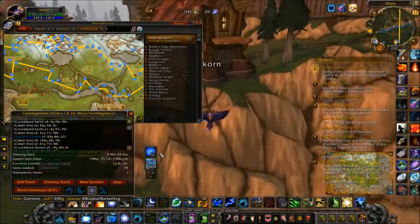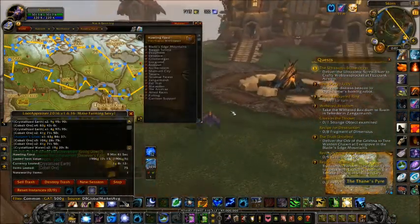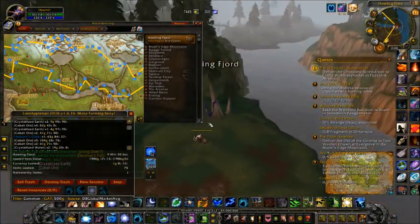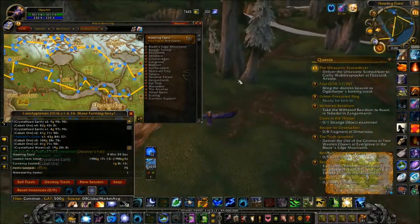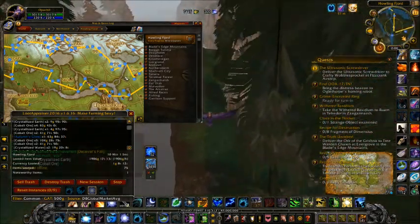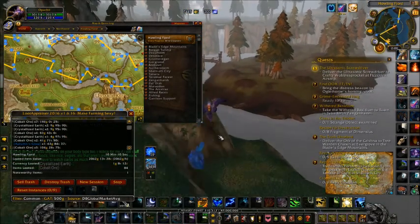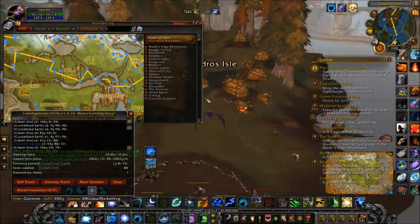Cobalt is selling for quite a bit of gold, mostly just because of its scarcity. I do remember a lot of issues with farming cobalt — it's kind of like Fel Iron in a sense, it's fairly uncommon, very sparse, and not very fun to farm. So I am looking for locations that are similar to this one. I've actually picked up a good amount of rich cobalt as well, which — who doesn't like that — several extra ores added on.